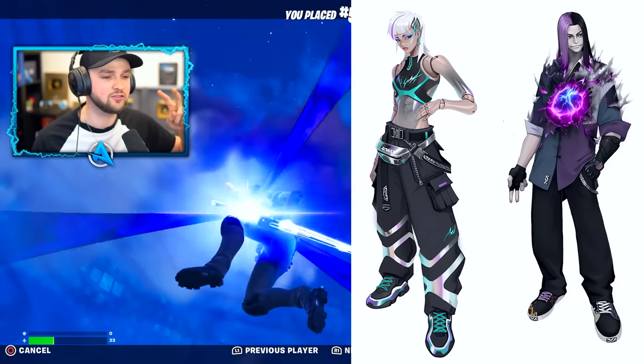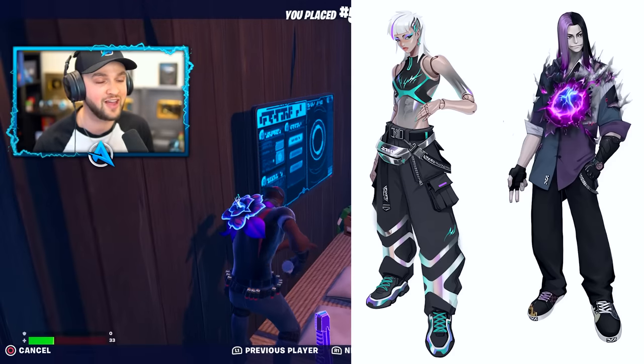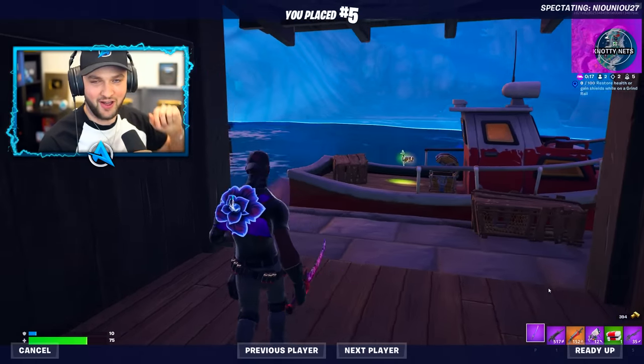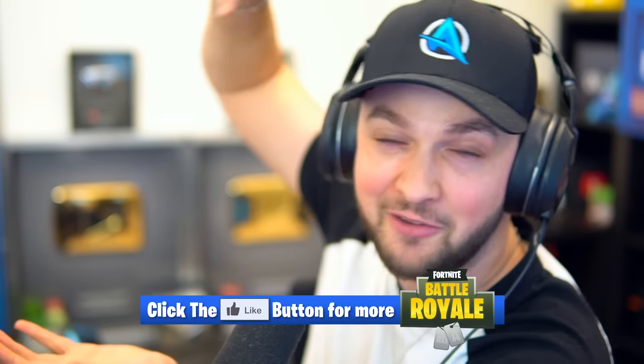We can get a better look at those two crew pack skins through concept art, and both of them look seriously cool and will no doubt have a huge part of the Fortnite storyline. Easter is officially here in Fortnite. Click on screen here to see some of the coolest Creative 2.0 maps that are already out — this stuff will blow your mind.